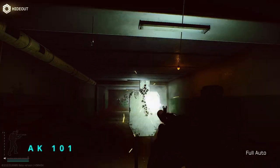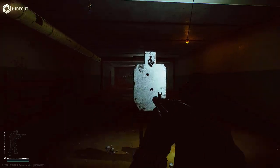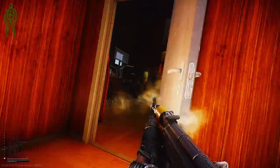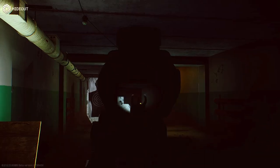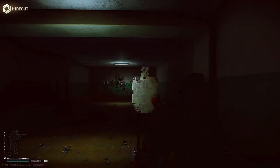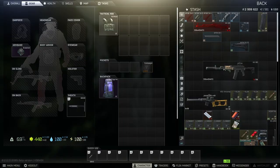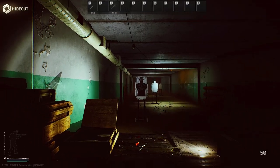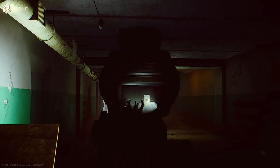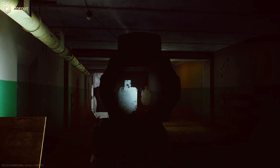Today we're going to be talking about the AK-101 budget build. I'm going to show you single fire recoil when you're burst firing your gun, and also when you're spraying from hip and spraying at someone in-game downrange. It's set up for pretty low recoil with pretty decent ergonomics. You can grab one off the flea market for around 42,000 to 50,000, or you can get them in raid. They're a pretty good gun to start off with for a budget build because they have pretty low recoil — 5.56x45 AR platform.